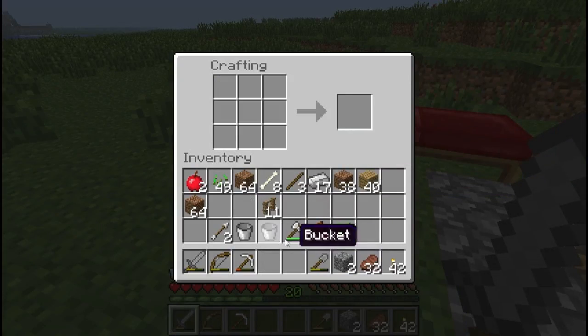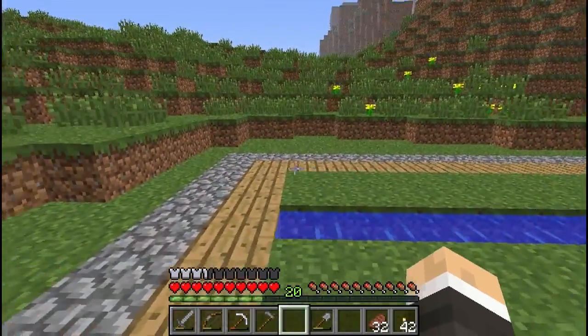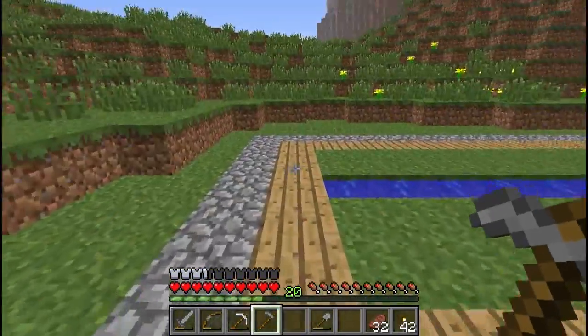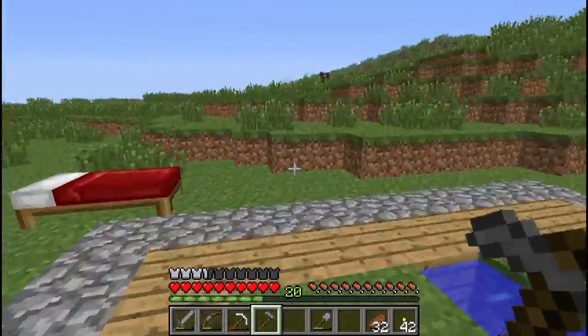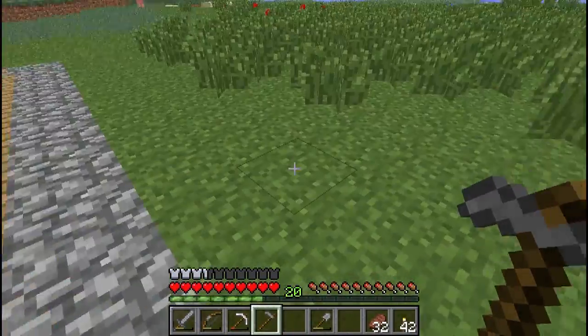Now what we need to do is actually craft a tool to farm the soil, and we're going to need a hoe to do that. A hoe is two sticks with two pieces of cobble — it can be facing left or right, as long as it's two pieces of cobble as if you were creating a pickaxe but without one on one side — and you will get a hoe. You can make a stone hoe, a wooden hoe, an iron hoe, or a diamond hoe if you really wanted to, but I think that would be a bit of a waste.